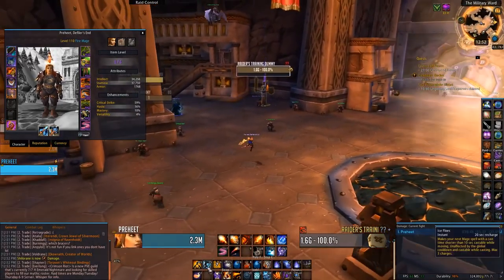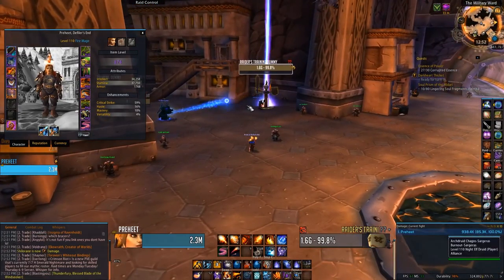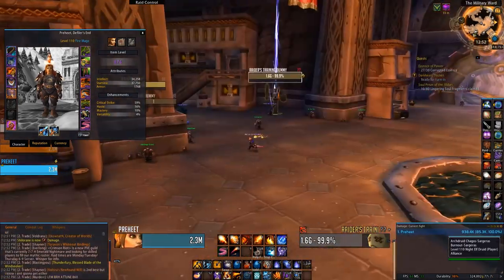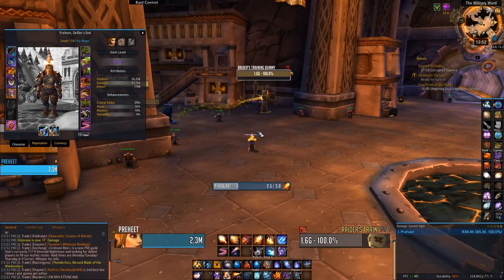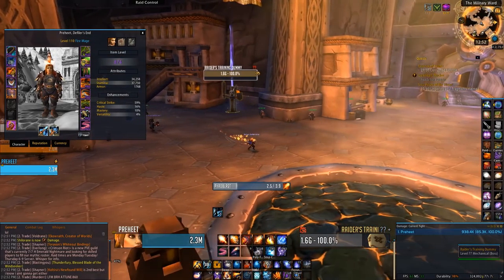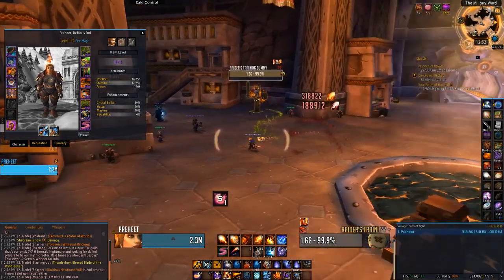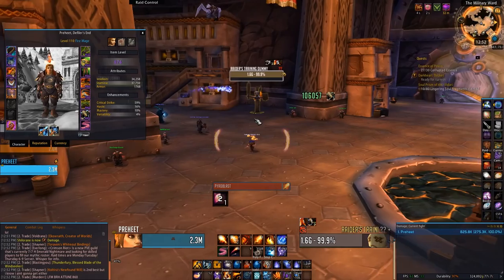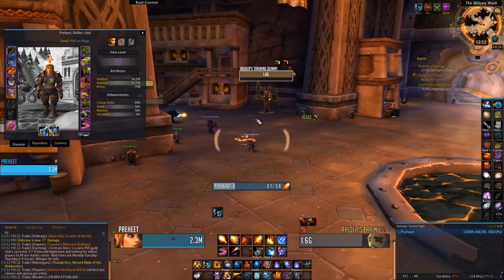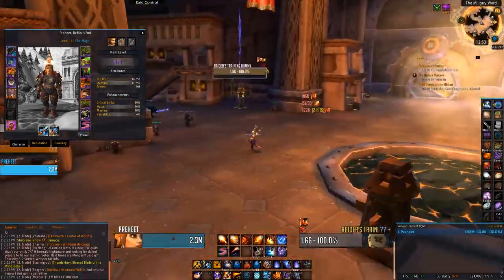The third tip is that you want to try to save your Ice Flows as much as possible for your bracer casts. During a boss encounter or in dungeons — like this week with Volcanic — you're standing still casting Pyroblast for 4 seconds. You want to make sure you can get that cast off without standing in something dangerous. If you're standing in a patch of Volcanic in a Mythic+ dungeon, use Ice Flows so that you can move around and remain mobile while actually casting.